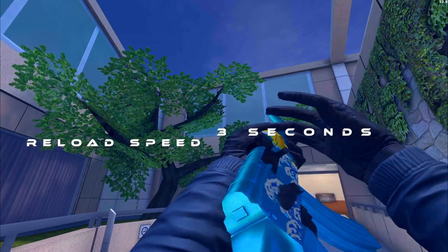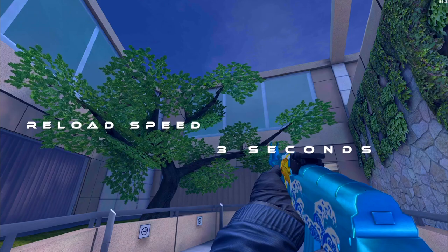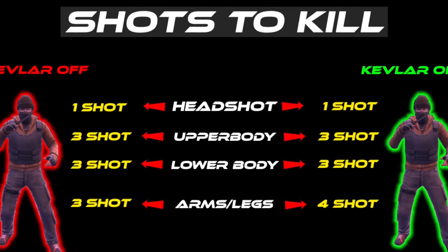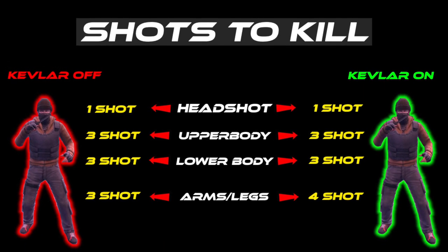The reload speed takes exactly three seconds. The damage output for the AK-47 is 115 for the headshot, 41 for the upper body, 47 for the lower body, and 36 for the arms and legs. The fast fire rate and high damage output make it one of the best assault rifles in the game. Shots to kill: one shot to the head, three shots to the upper body, three to the lower body. With kevlar it takes four shots to the arms and legs, three shots with kevlar off. Do not buy this gun on anti-eco rounds.